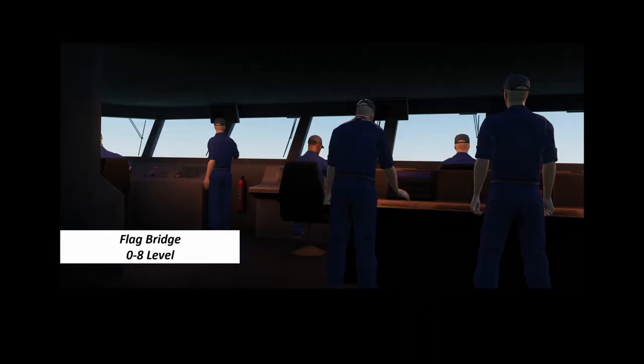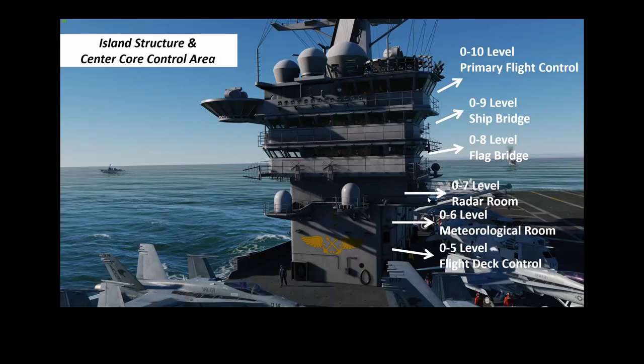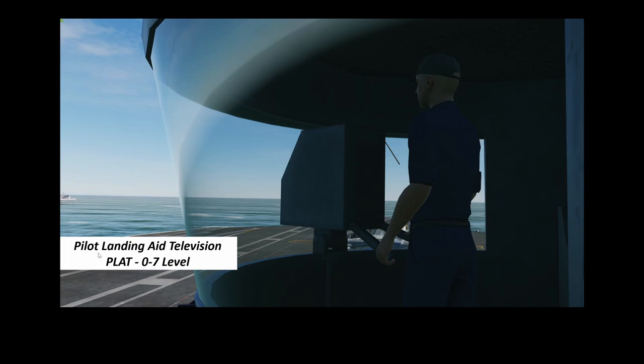This is the flag bridge — almost the same look as the ship bridge. Another interesting one is the PLAT operator — Pilot Landing Aid Television. There's a crew inside this bubble, stationed here on zero seven level next to the radar room, just below the flag bridge. In newer setups, I think they put it below the primary flight control level, in the new Gerald R. Ford design.